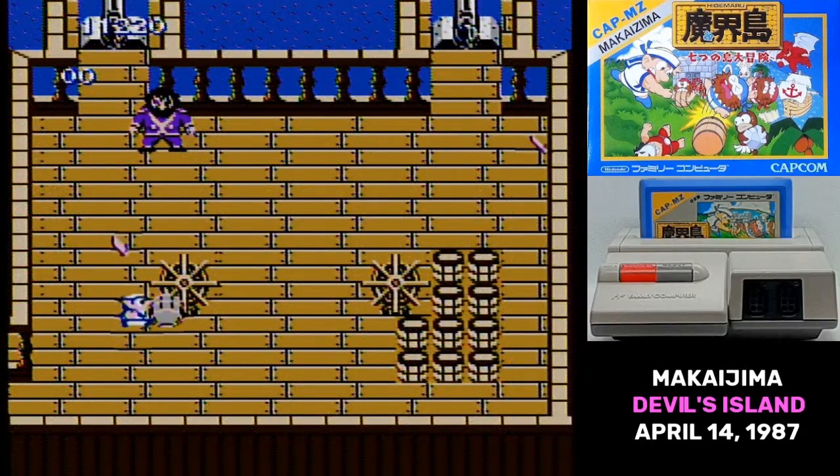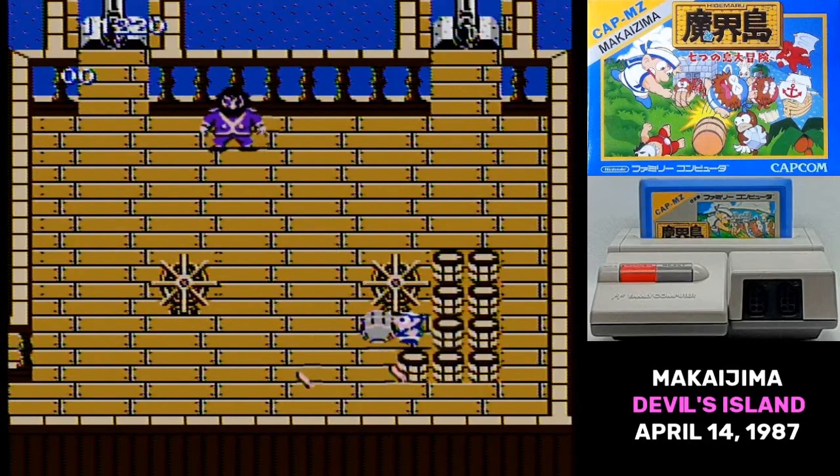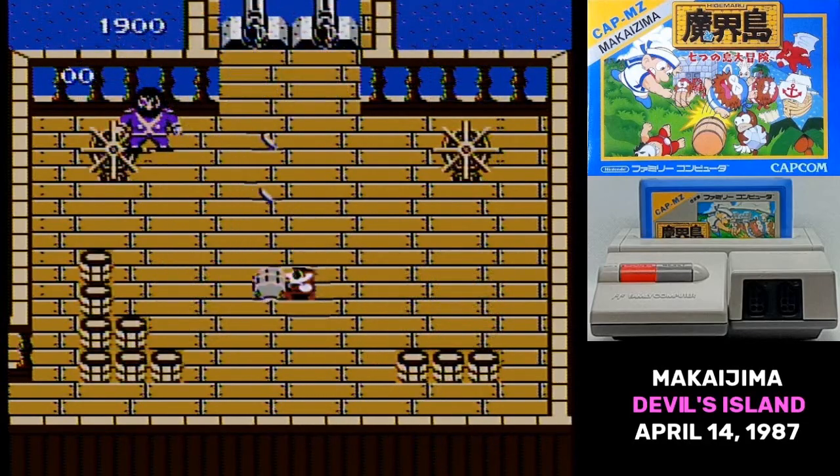The captain on the pirate ship always has the same pattern: walk back and forth, throw some swords, and jump. His swords destroy any barrels you throw, so you'll have to either time your shots in between his — which is tricky since you'll need to dodge — or throw a barrel right when he lands from a jump. That was the best option I found.